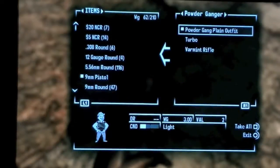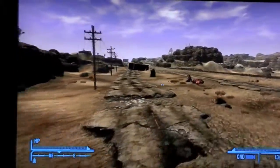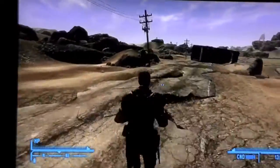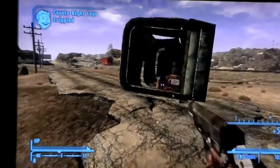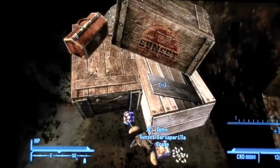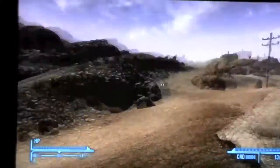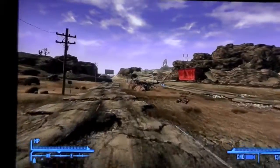Just so you guys know, this playthrough is going to be done with the NCR. I'm pretty sure 'Caesar' is the correct pronunciation — I don't know why — and we're gonna be siding with the NCR. Just kill a few coyotes and keep on going.